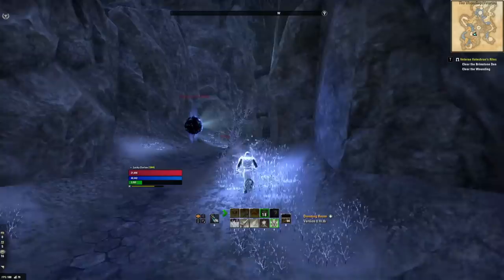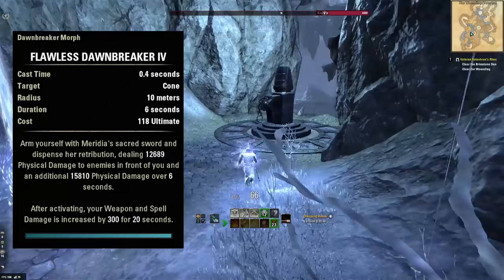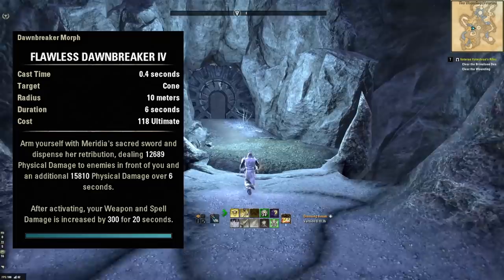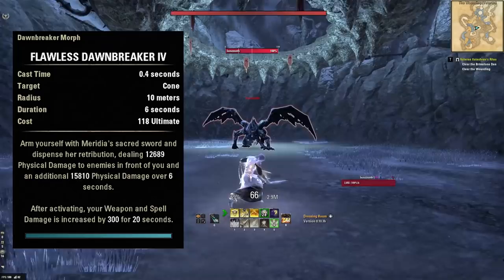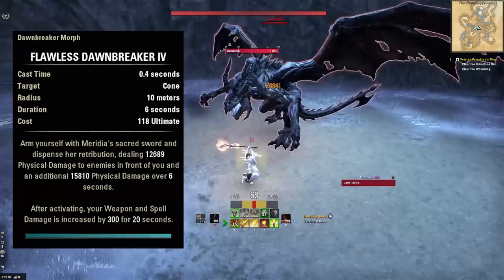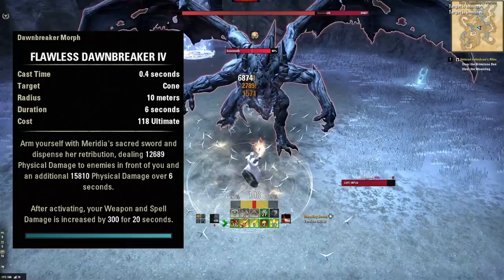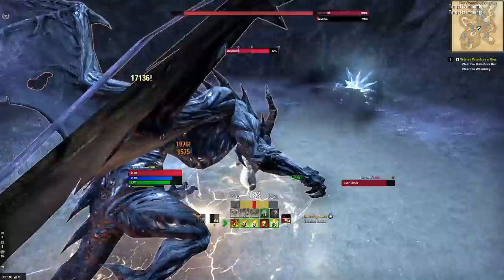The final ability on the front bar is the ultimate: Flawless Dawnbreaker. Again, we're not really going to be using it actively — we're slotting it because it buffs the entire front bar. You can use it if you want, as it's a cheap ultimate at only 118 ultimate. When used, it does a massive amount of damage and then buffs you for 20 seconds, giving an extra 300 spell damage. It's kind of a burst of damage plus a 20-second buff. Anytime it's slotted, it makes the whole bar do more damage because of the Fighter's Guild passive.